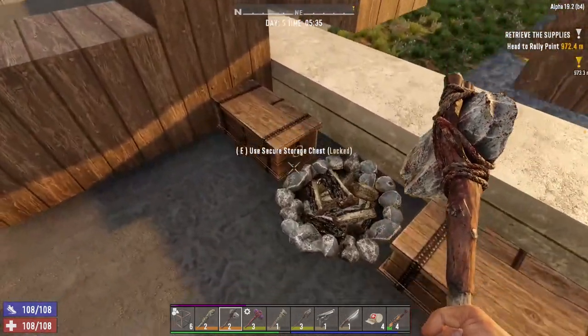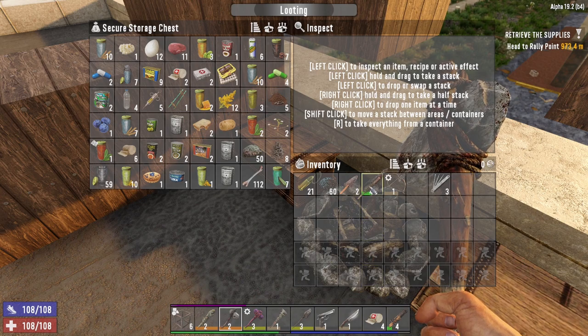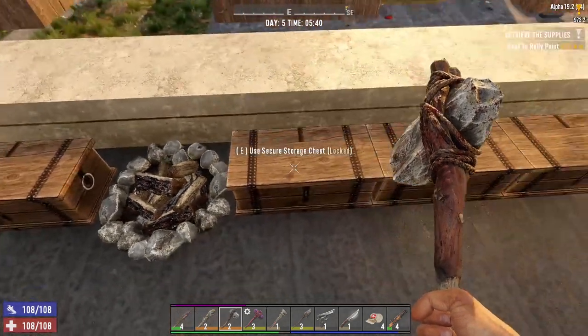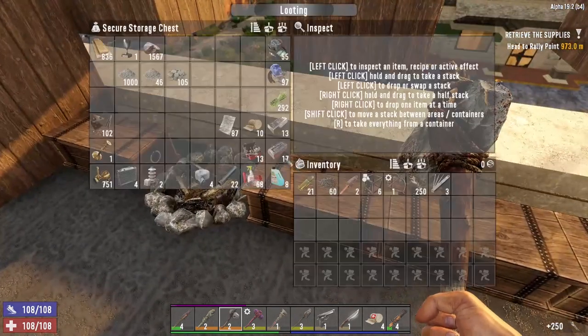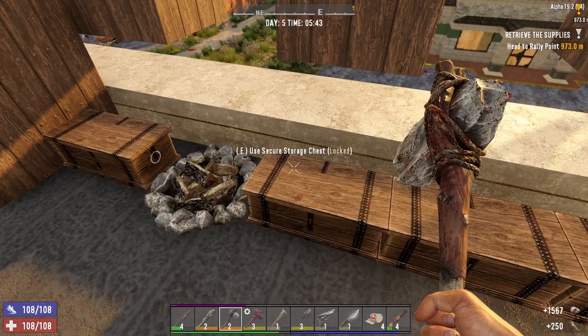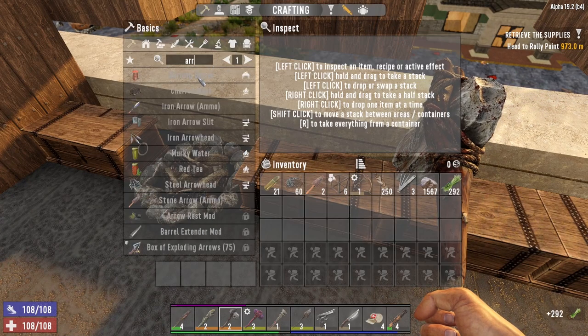Let's go ahead and put up these jars. We don't need these right now. We'll keep the lock picks. Should I keep this spear? I think we're going to hold on to the spear for right now. We really need some more arrows. Let me get the stuff for arrows. I think we have some feathers and some stuff saved up. Lots of feathers. Lots of stone. And what is the other thing? Fiber? There we go. We'll make a whole bunch of arrows.